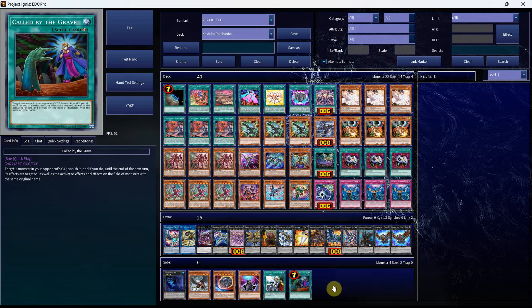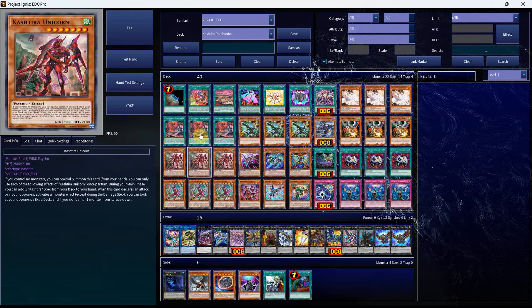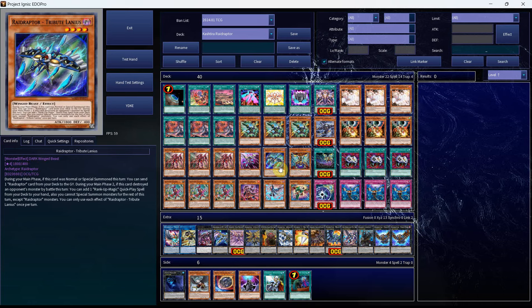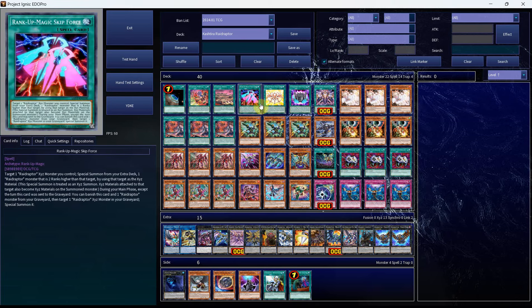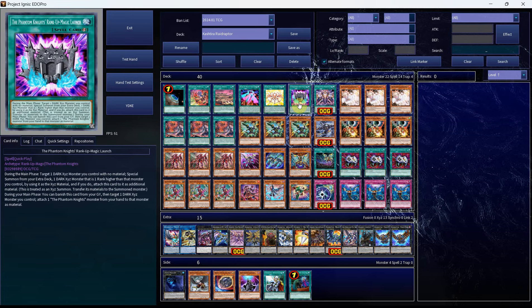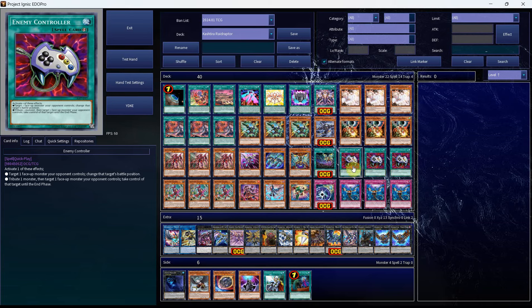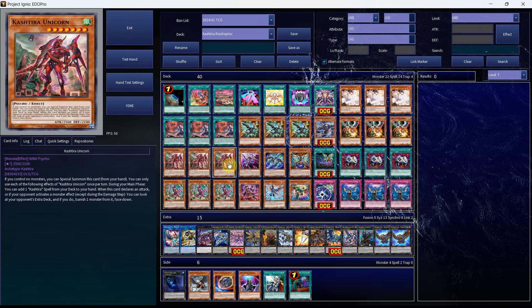That's pretty much all I have for you today, so I'll get onto the card by card. We have the 1 Terraforming, the 1 Papayos, the 1 Birth, the 3 copies of the Kashtira Arise-Heart, the 3 copies of the Unicorn, the 3 copies of the Fenrir, Riseheart, Wing, 1 Pain Lanius, the 1 Mimicry, the 1 copy of the Tribute, the 1 copy of the Strangle, the Barrage, the 1 Roost, 1 copy of Norlanius, the 3 Vanishing Lanius, the Skip Force, the Raid Force, the 1 Phantom Knights Rank-Up Magic, the Raid Raptors Force, 3 copies of Ash Blossom, 3 copies of Droll and Lock Bird, 3 Enemy Controller — and Enemy Controller is really cool because of the Kashtira cards. Sometimes you'll end up getting your Vanishing Lanius plus another Level 4 and a Kashtira card, so being able to Special Summon out a Kashtira card, bait a potential Hand Trap with it, and then tribute it away from the opponent in order to steal something from theirs — just so much value to be had there.